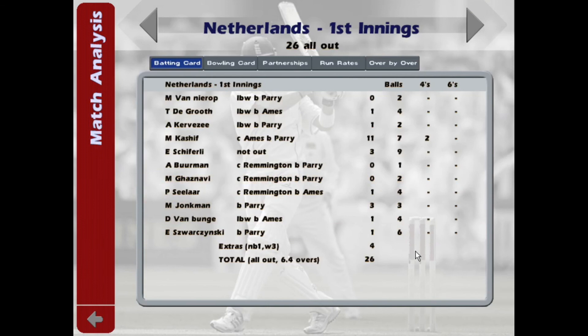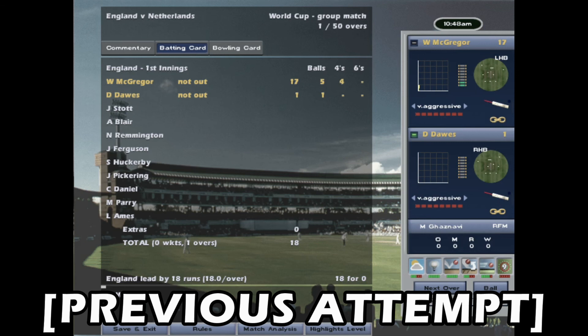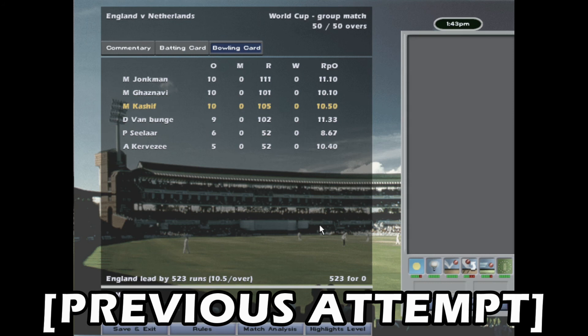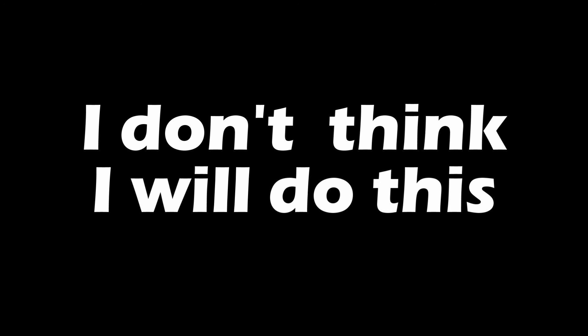So that's it for this experiment. I feel we've learned a little bit about the game by pushing it to its limits. I do have to admit I simmed this game approximately three or four times beforehand to get this score — 520 was the previous highest we got, so probably higher scores can be made. There is one more way you can get a higher score: save-scumming, i.e. saving at the end of every over and reloading if you don't get a good score. But that would take absolutely ages.